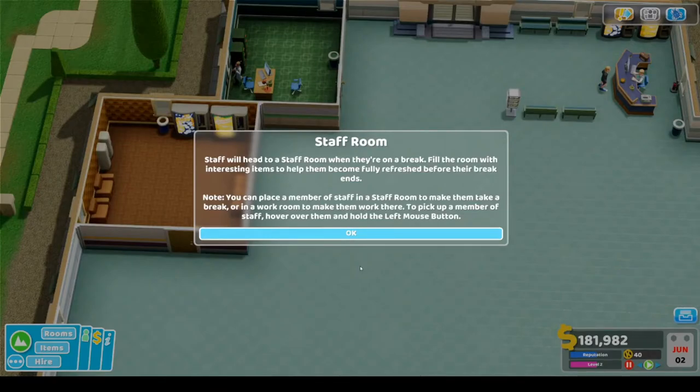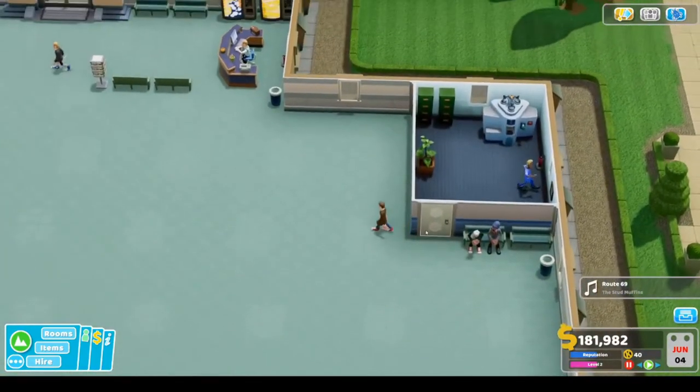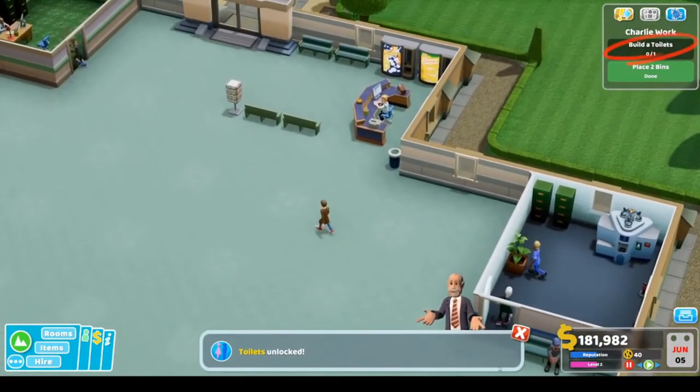Staff will head to the staff room on their break. You can place a member of staff in a staff room to make them take a break, or in a workroom to make them work there — hover over them and hold the left mouse button. Drinks and snacks keep people happy but can lead to littering if there are no bins nearby. Staff and patients will get grumpy without access to toilets — janitors will maintain these, restocking vending machines, sweeping litter, and unblocking toilets.